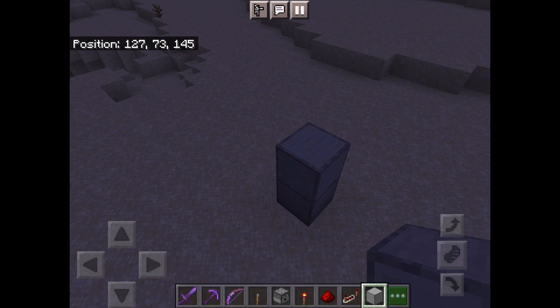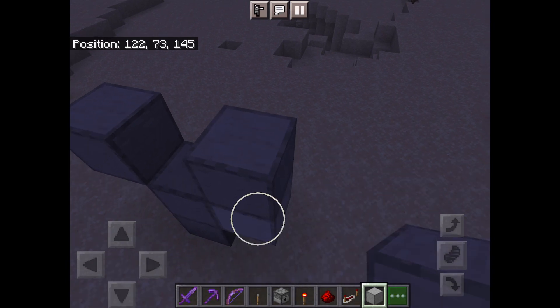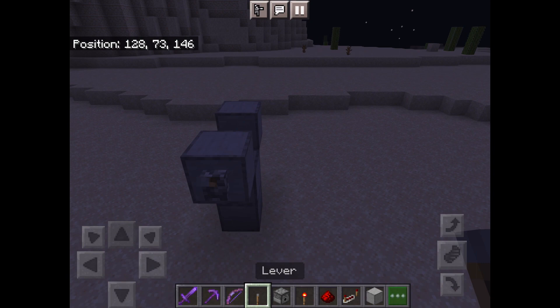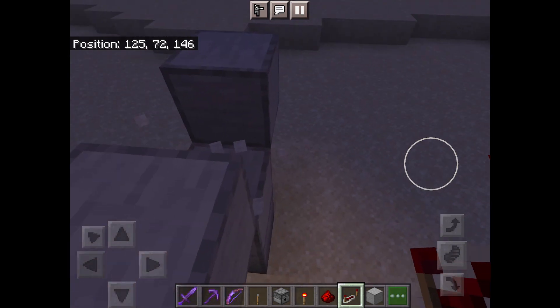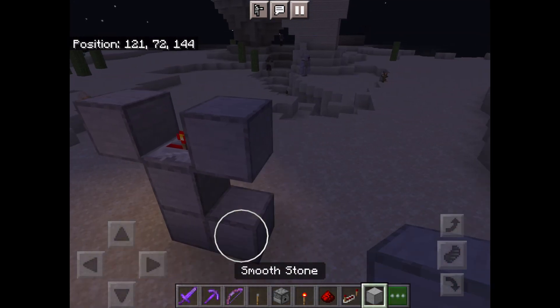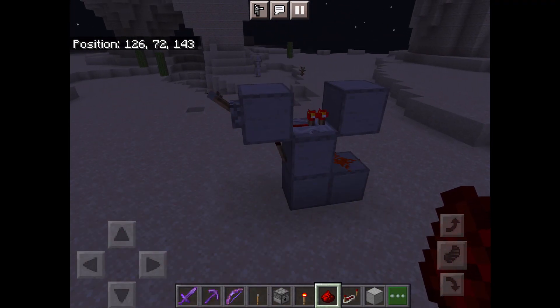Place a block above it, a temporary block here, up, another temporary block here, up. Break that block. Then you're going to want to place a lever here, a redstone torch here, and place a repeater so that it faces this way. Finally, place a block here and redstone dust. Now it should do a repeating thing.